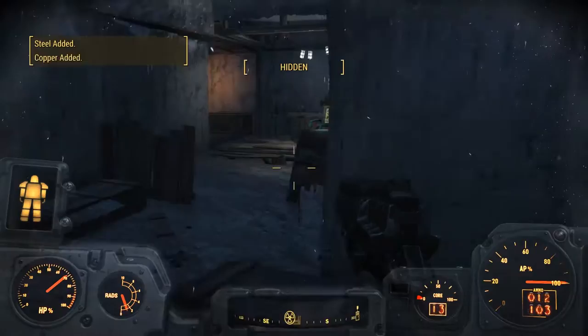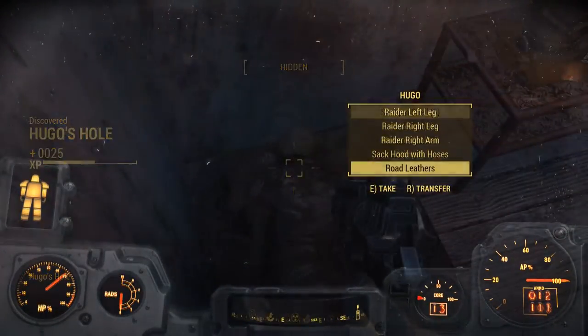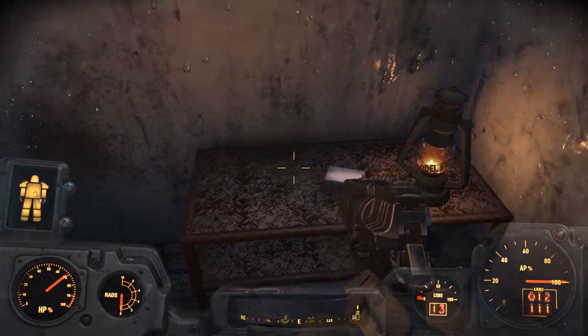And once you get through all of this, it isn't too long, so you guys should be okay. Once you get through all of that, you'll find Hugo's Hole, which is the point you're going to. And you're going to find the hazmat suit right on the desk.